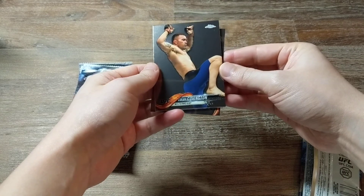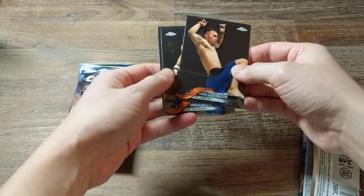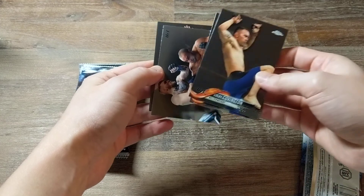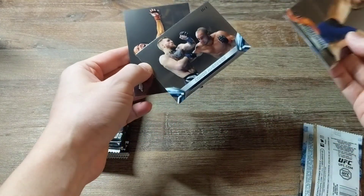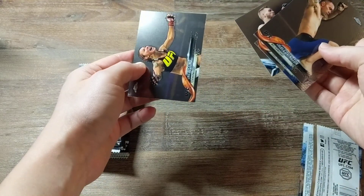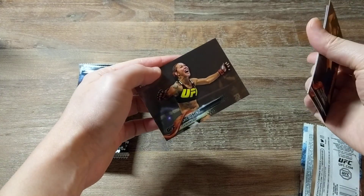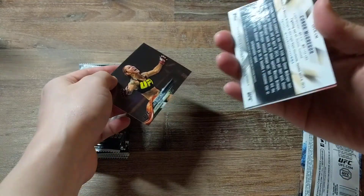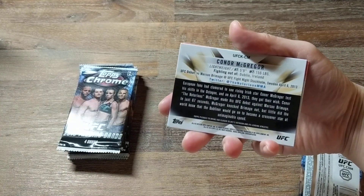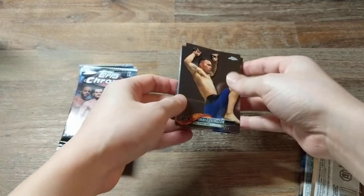Okay, so we've got Colby Covington. Chuck Liddell. Ooh, Conor McGregor insert. I think this is an insert — or maybe it's a base card. No, it's an insert. And Chris Justino. Is this Cyborg? I think it is. Looks like her. Not sure what kind of insert it is, but it's Conor McGregor, so I'll take it.